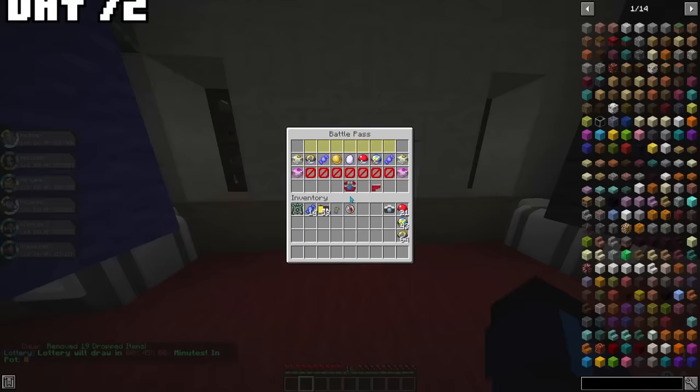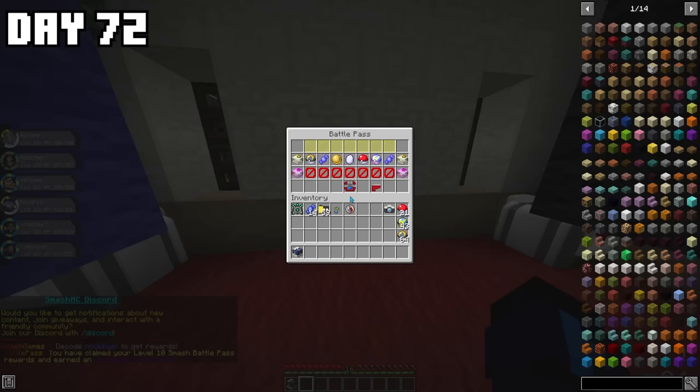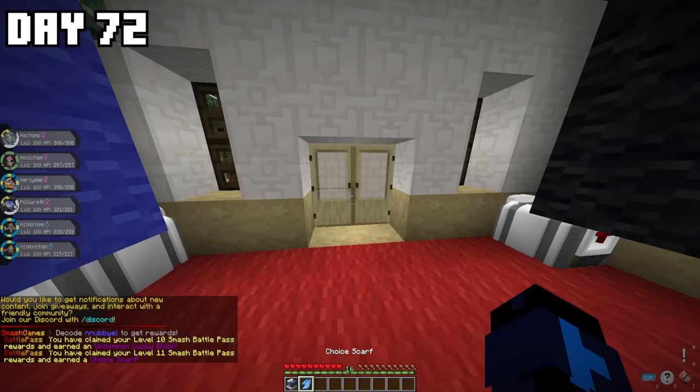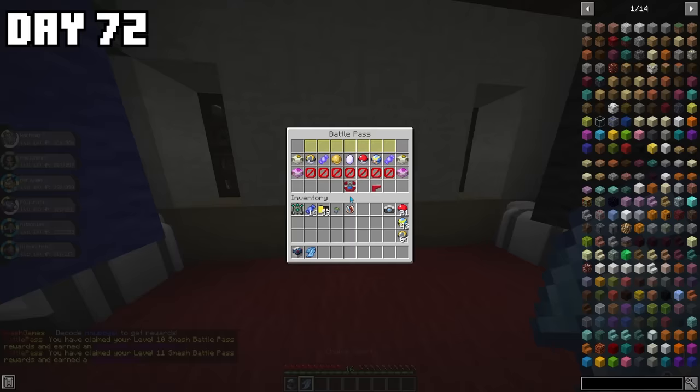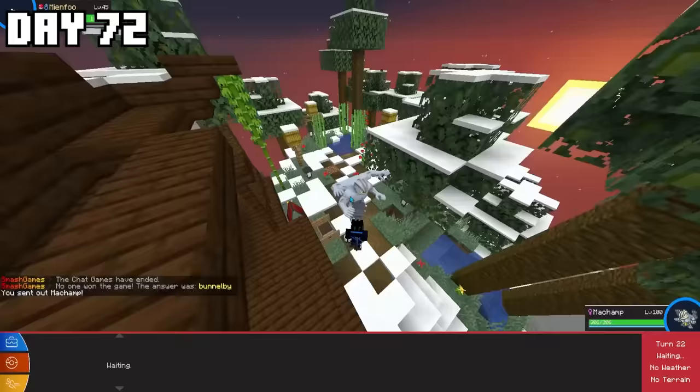There's also a feature called the Battle Pass — the longer you play and the more you do, the more stages you unlock. I headed on there and claimed everything I could, getting a common Lucky Block and an uncommon Lucky Block. When I went out to use them, a Shiny Mienfoo spawned, which is a fighting-type, meaning I'm going to be able to catch it and have a Shiny Pokémon on my team.